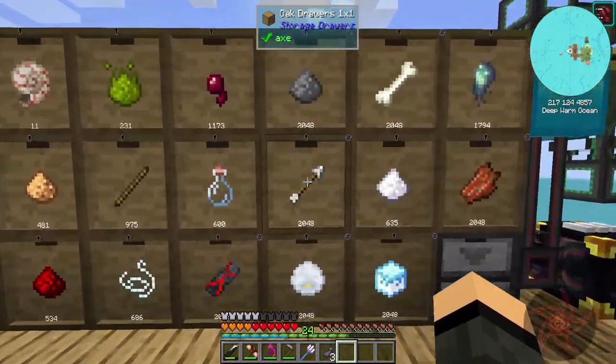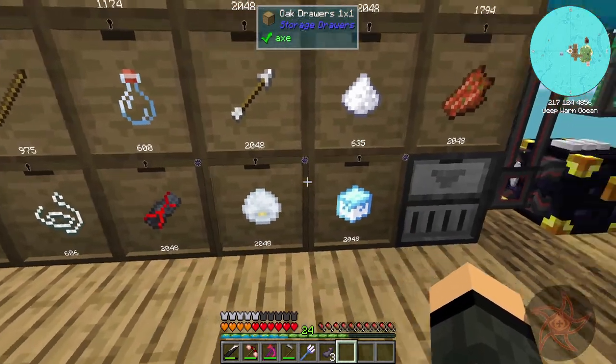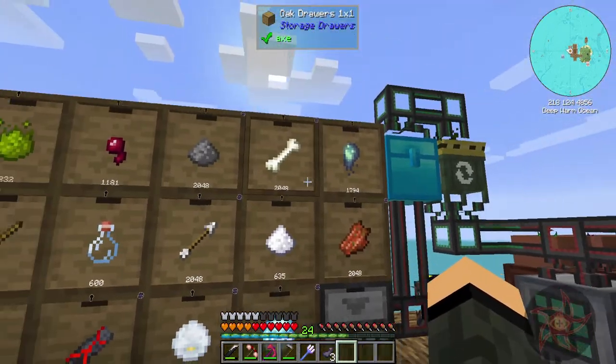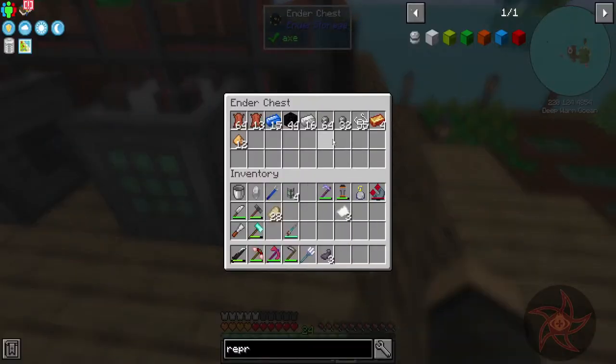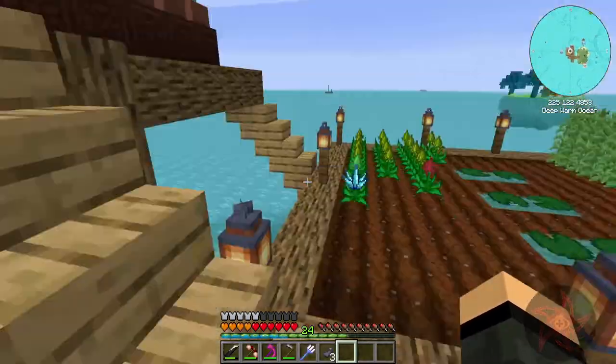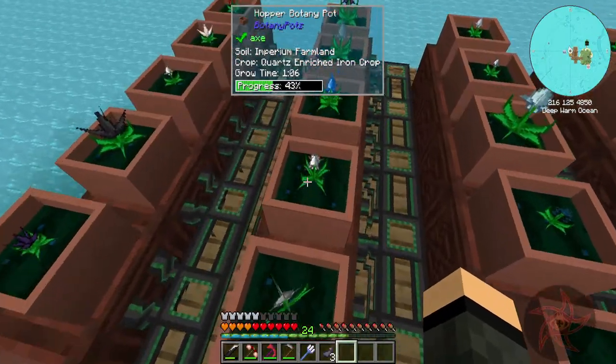We're doing decent on mob drops now, but I'm going to need more void upgrades here soon. Both stones are backing up in here now, and bronze as well. This is one of the reasons I want to get some sort of digital storage going. Silicon and quartz enriched - okay.